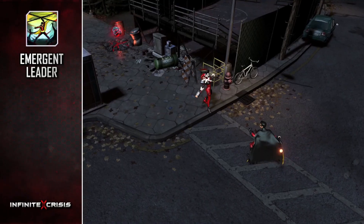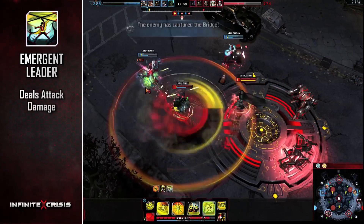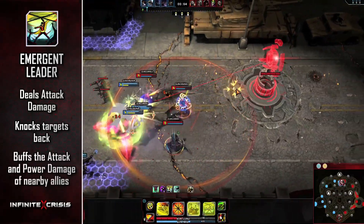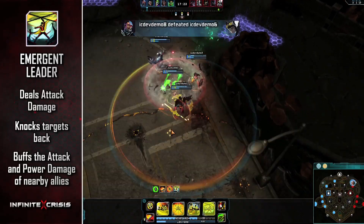Robin's ultimate is Emergent Leader. He spins his Bow Staff overhead, dealing attack damage to targets in the area and knocking them back. Emergent Leader buffs the attack and power damage of nearby allies for several seconds, and each enemy champion struck extends the duration.